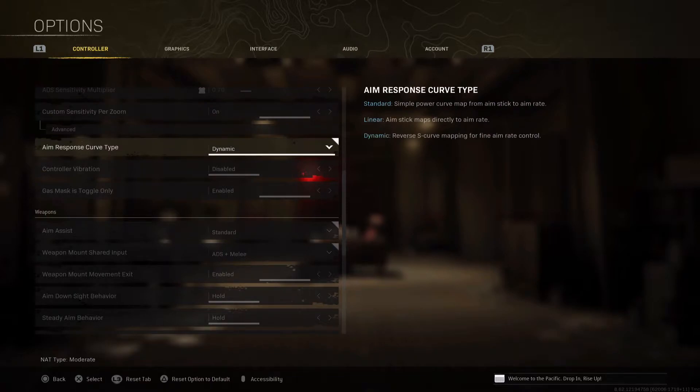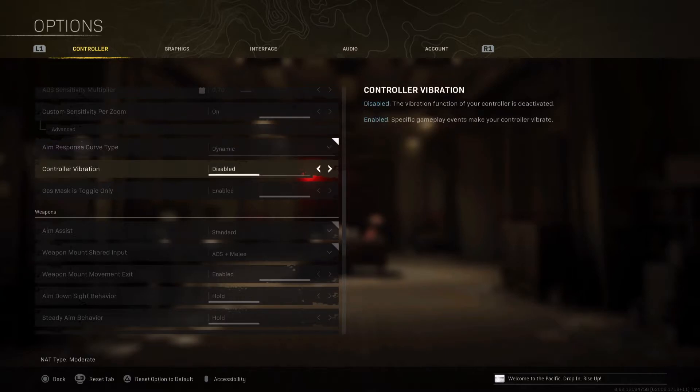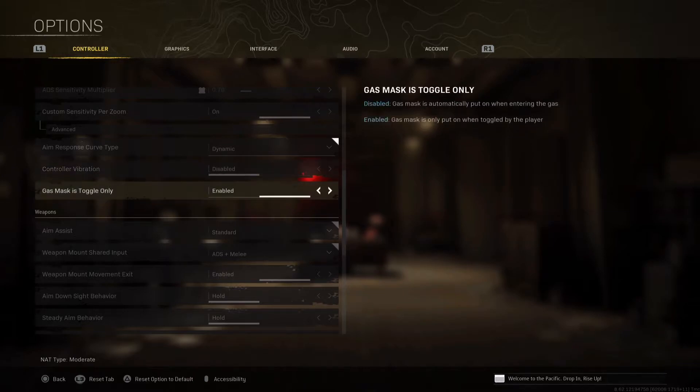For Aim Response Curve Type, a lot of players I've seen are using Dynamic instead of Standard, and they say it works really well, so I'm using it as well. For controller vibration, I always keep it disabled because it's a distraction for me.